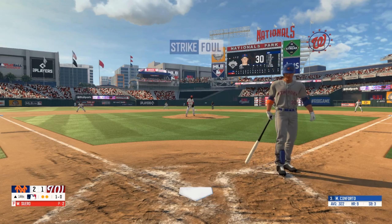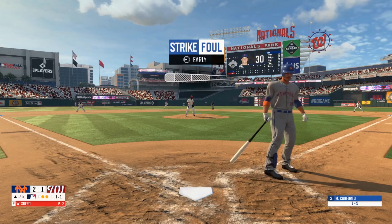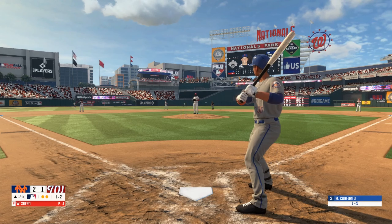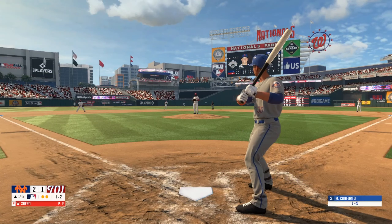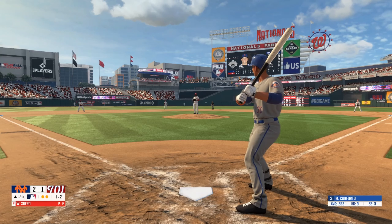Hit into foul territory, first base side, one and one. Hit the foul ball and out of play, one ball, two strikes. Fouled off and out of play, stays at two strikes. Hit down the first baseline but fouled, still at two strikes.